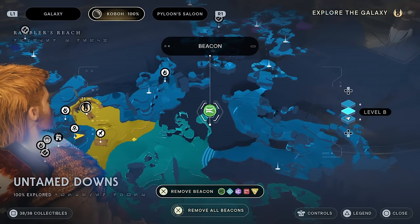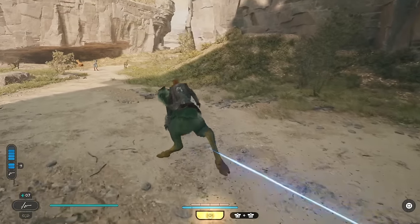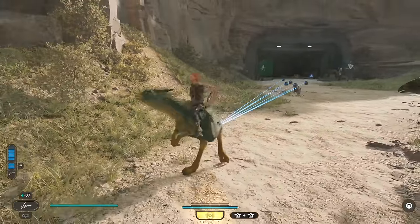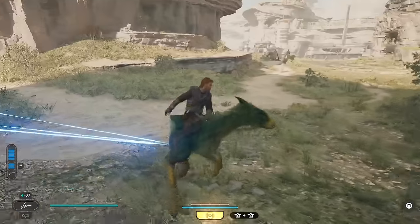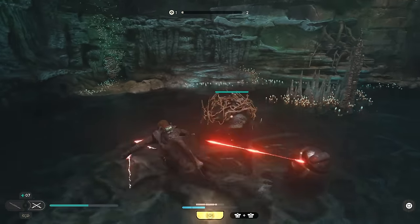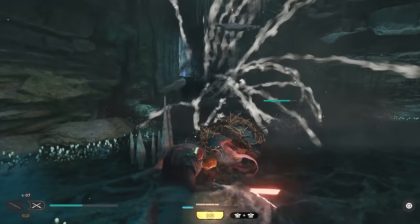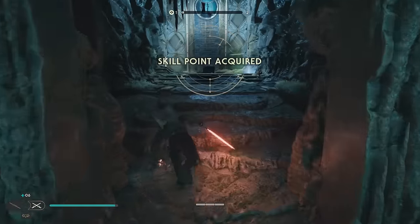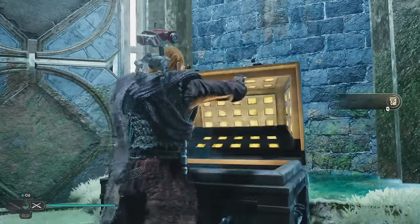Chest number two is in the Untamed Downs. You're going to want to grab some mine droids and walk them over to this cave. Some of them may explode on your way over there — you only need one to make it. Just keep walking through the cave system. You may want to walk in there prior to bringing the roller mines, as they might accidentally trigger. You can avoid them, but otherwise just toss it into that wall and make your way over to the chest. That will net you the Centauri Cree lightsaber.